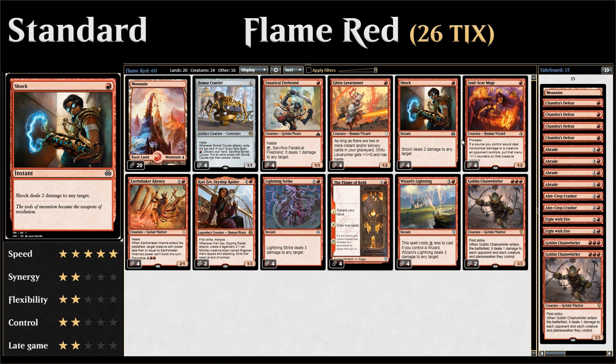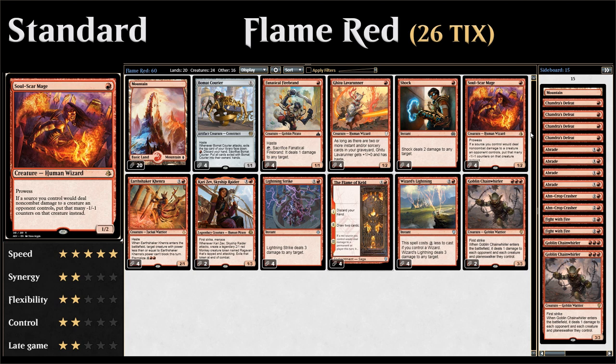Four copies of Shock — one mana to deal two damage to any target. Four copies of Soulscar Mage, another wizard and one-mana 1/2 with prowess, getting +1/+1 whenever we cast a non-creature spell — including enchantments like Flame of Keld. Soulscar Mage also converts non-combat damage our sources deal to creatures into minus one/minus one counters, letting us shrink down large opposing creatures.